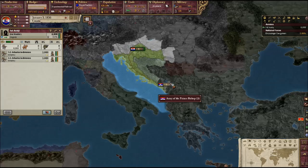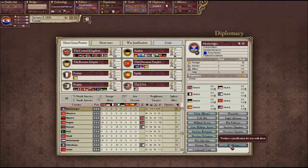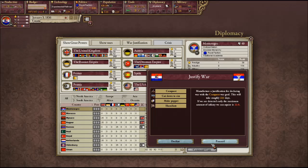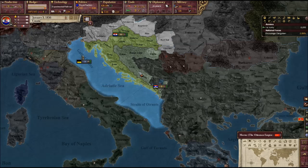I'm going to go ahead and justify a conquest on Montenegro — not declare war yet, but get that going. I don't believe they're allied with anyone, and they're not in anyone's sphere yet. It's too early, so it's going to depend on how quickly we get spotted.